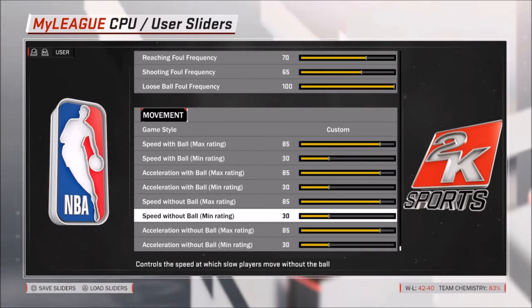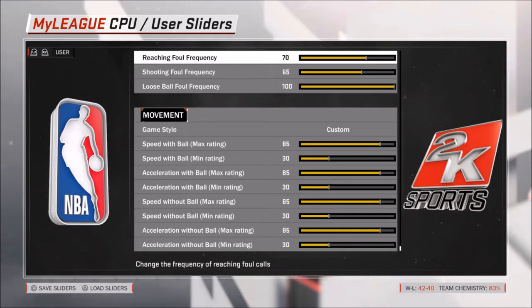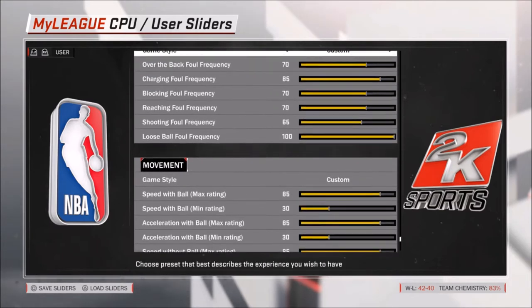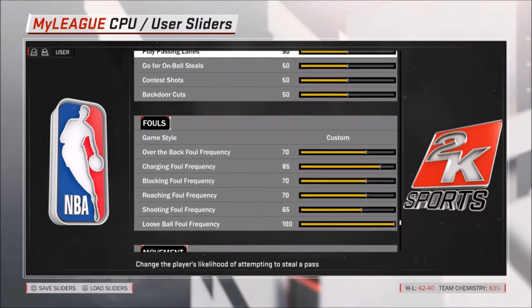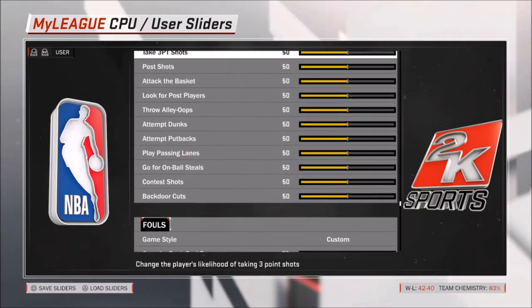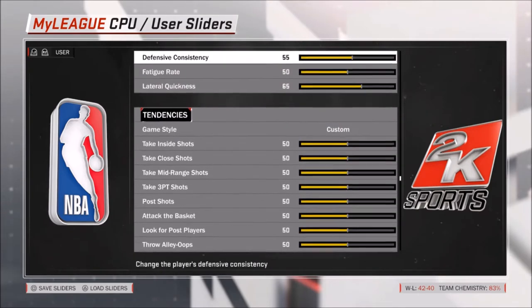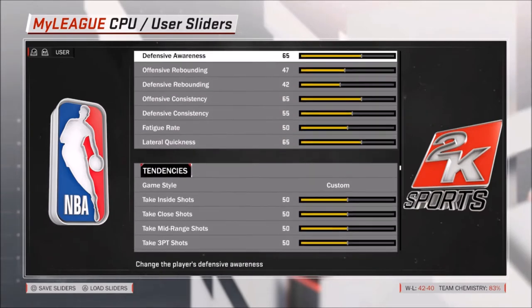Especially when it comes to the Warriors, because right now I have Steph Curry and Kevin Durant in my Warriors my league. Those two guys can do really well against defenders on the ball and they can really create their own shot. So I'm just looking to make sure that there's common ground.